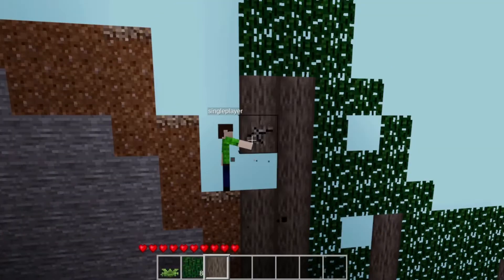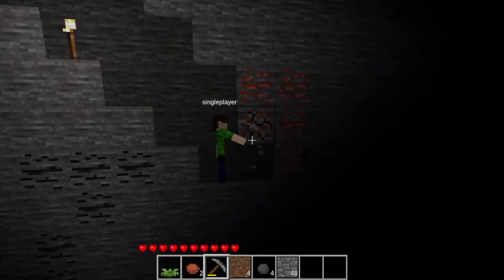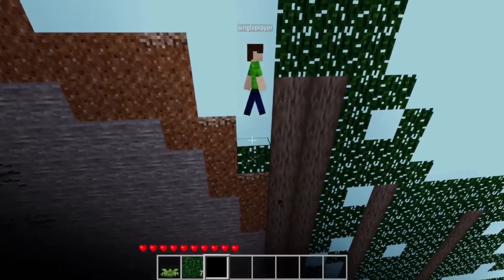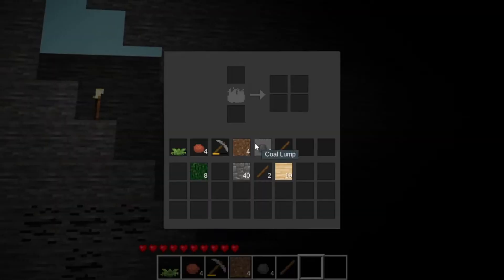Number 4. The 2D Minetest mod is an insane mod that makes the entire world two-dimensional. This mod is super crazy and really weird to get used to. This mod is still a bit buggy, but honestly, I'm just surprised that something like this could even be created in Minetest. Anyways, if you just want to have a really interesting experience in Minetest, definitely check this mod out.